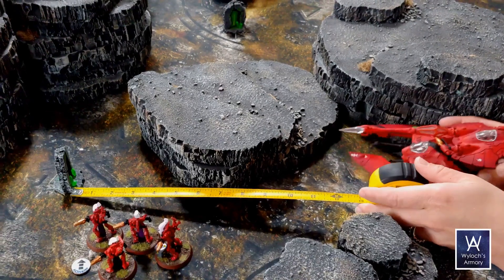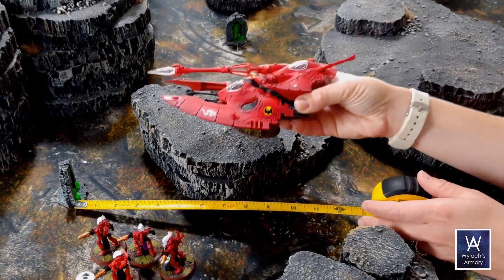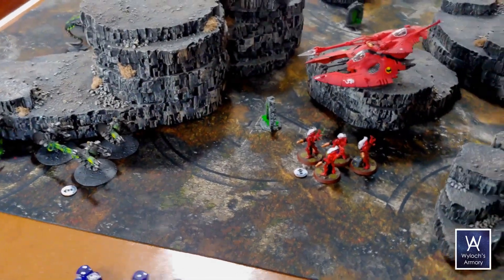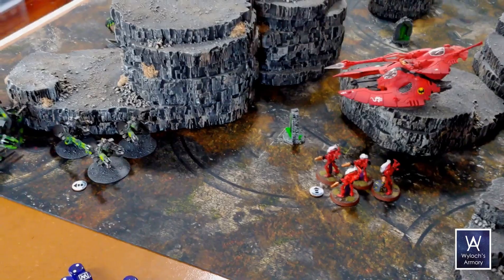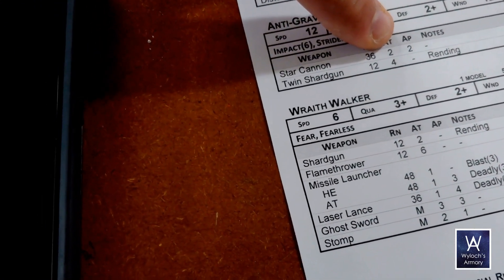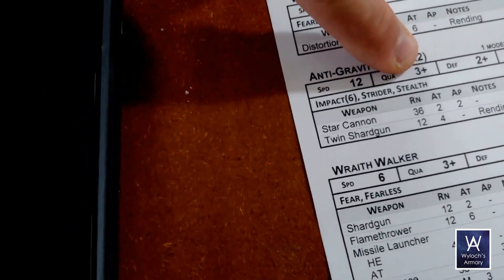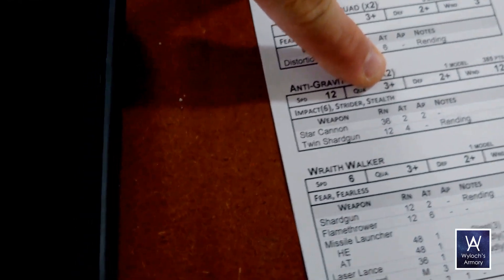We're still within range. The star cannon has two attacks — roll two dice, trying to get threes or better because that's your quality. No rending on this. You got one hit. Any armor piercing? Two. The annihilators have a defense of two up, so I need to roll a four — and it's a success. No problem. That's your star cannon. Now you've got your twin shard gun, trying to get threes, and this weapon has rending — look for natural sixes.